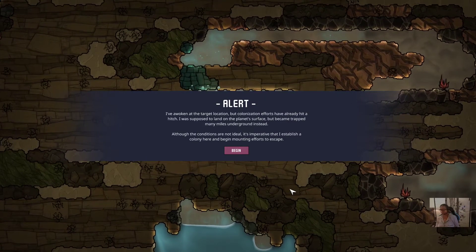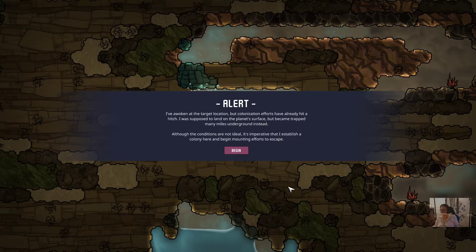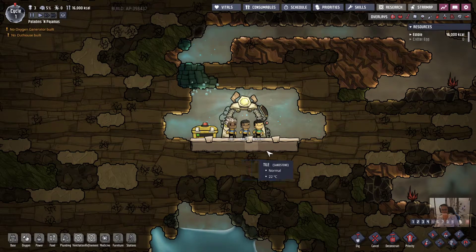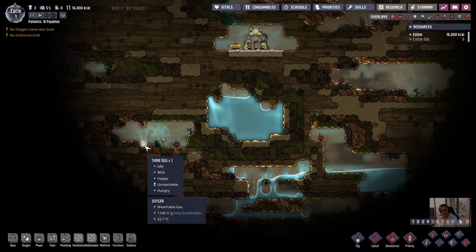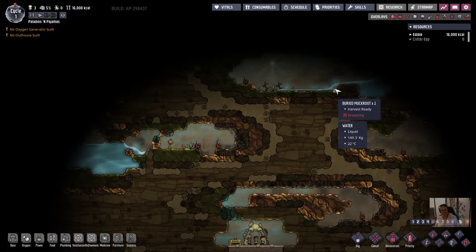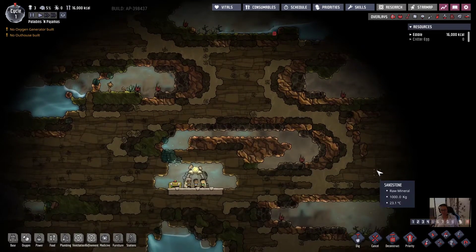We've awoken at our target location, but we are miles underground. We're going to need to establish the colony here and begin mounting efforts to escape. Let's take a quick look around at what we initially have to work with. We've got a decent pocket of water down here that we could combine, we've got some shine bugs already, plenty of muckroot, and some water up here as well. That muckroot is drowning in this water — if it floods, these plants will die and turn back into a seed, which isn't a big deal at the moment.